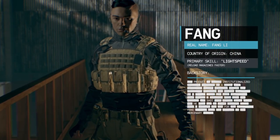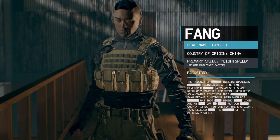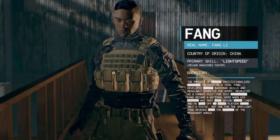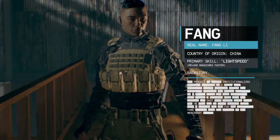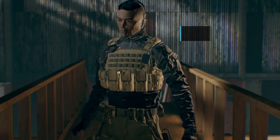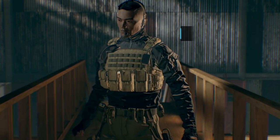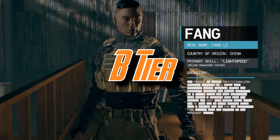Next we have Fang, the Chinese contractor. His skill is called Light Speed, which allows him to reload magazines faster. Fang is one of the least useful contractors in the game — I very rarely see him in PvP. The standard reload speed is pretty good as it is, and while there have been times I was caught reloading at the wrong moment, those moments are few and far between. Like Skip, Fang could be quite useful in solo and co-op combined with Skip's Loaded skill, but I have to put Fang in the B tier.